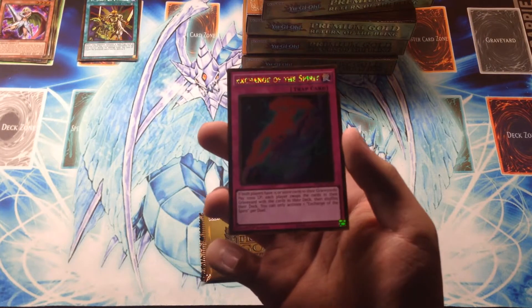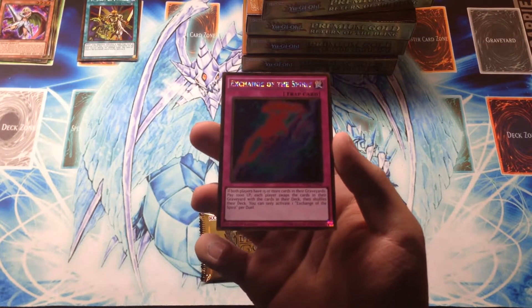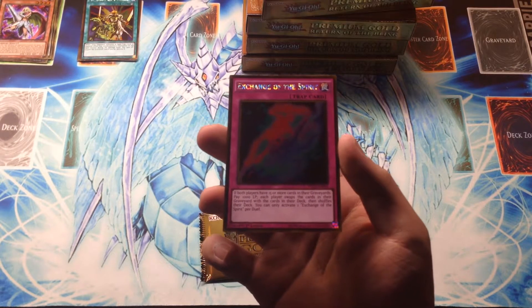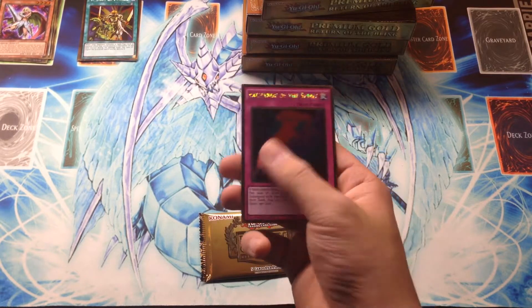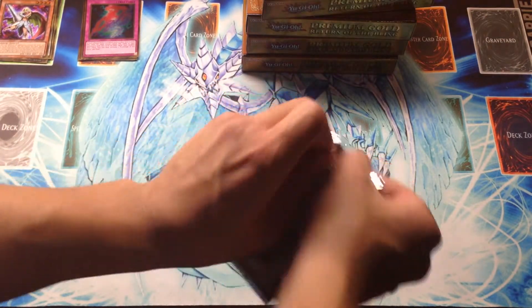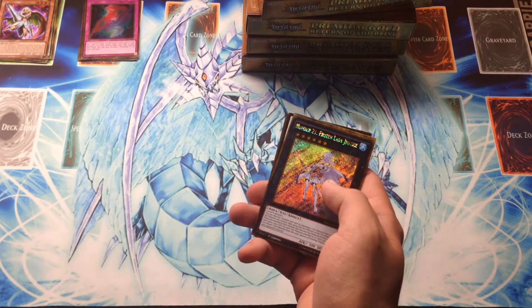So now Exchange of the Spirit reads: you will pay a thousand life points, and if both players have 15 or more cards in their graveyards, you can swap the cards in the decks with their graveyard zones, flip them, reshuffle their decks, and you can only activate one of these per duel. This way you can't just flip the deck when you have 15 and your opponent has zero and just deck them out, which was a cheap way to use it back in the day.